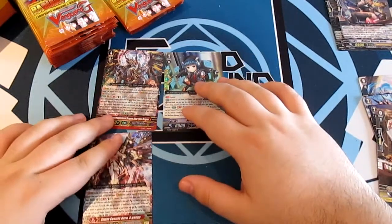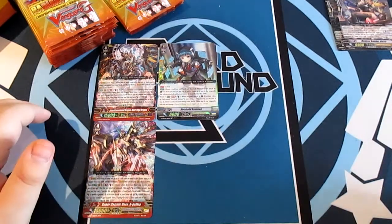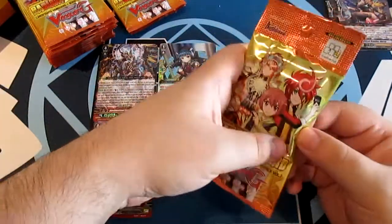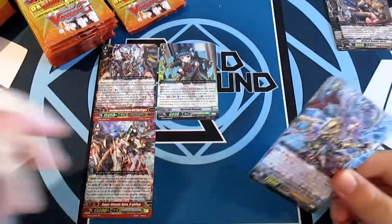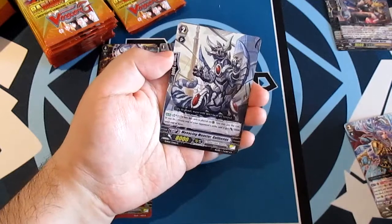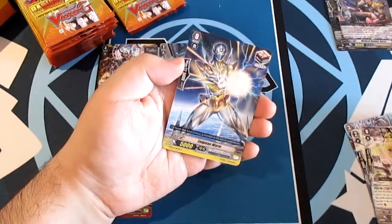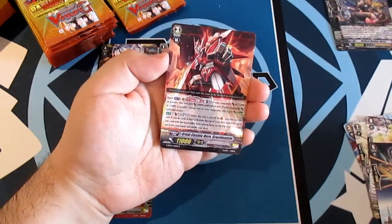Our second triple rare — another great pull! Continuing: Night of Compassionate Light Bradet, Menacing Monster Gold Menace, Black Report Ridwan, Enigma Worm, and our rare Great Cosmic Hero Grand Mantle. I'm still a Daiyusha fan personally — I have a full Daiyusha deck with Legion and everything.